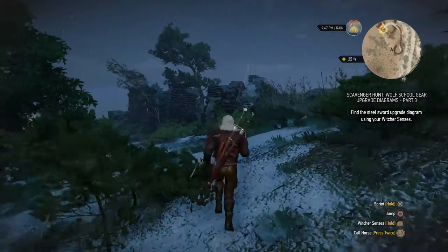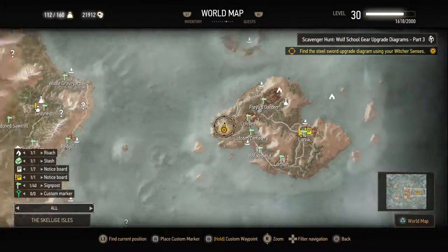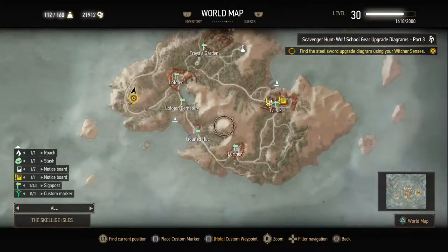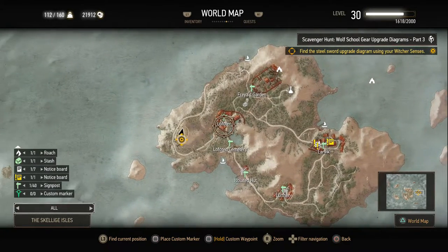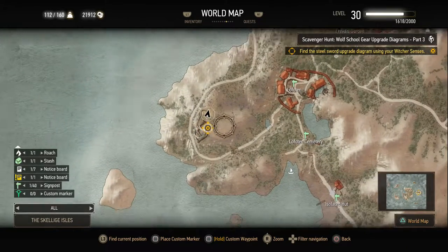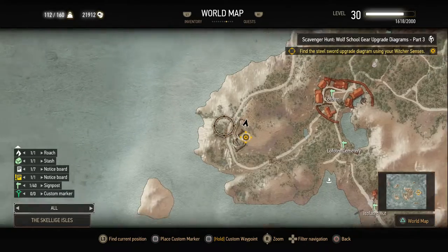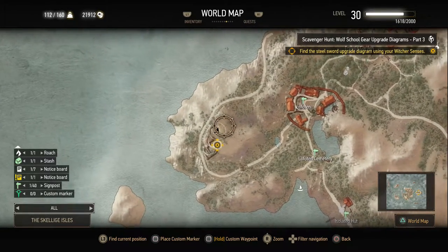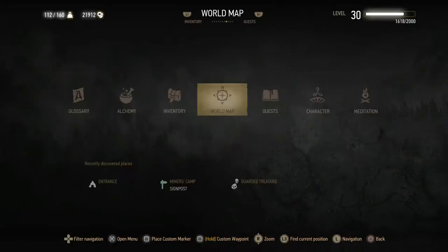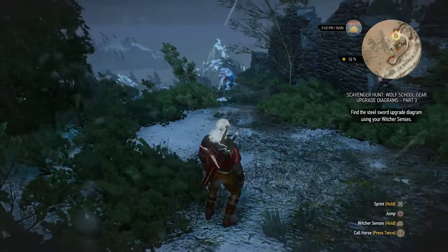So next up, the steel sword upgrade diagram is in some ruins. I'll show you the map. On the eastern island in Skellige — this island is where Lofoten was, where we cleared out Freya's garden and Morgvarg the werewolf. It's on the west side of the island, so you can go around here to get to the ruins and that's where the steel sword is located. Let's go find it — there's apparently an ice troll over here.